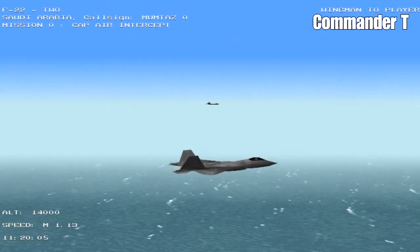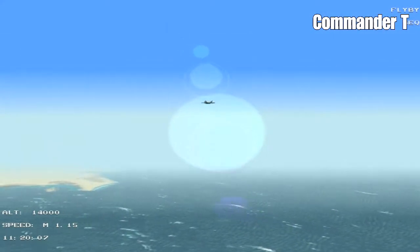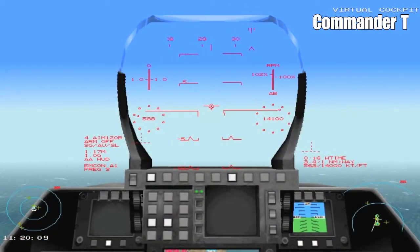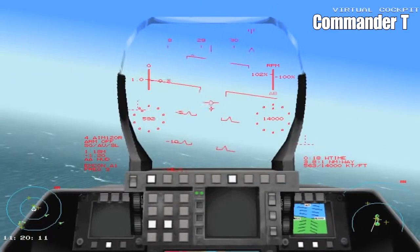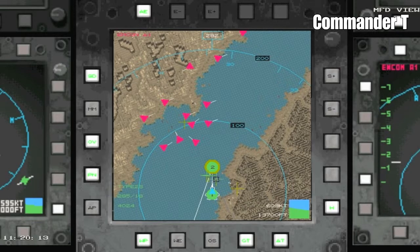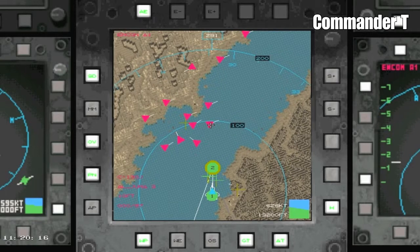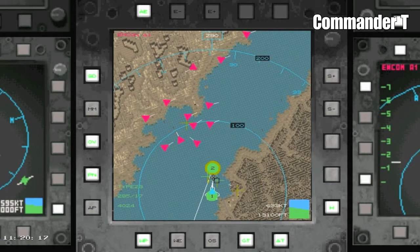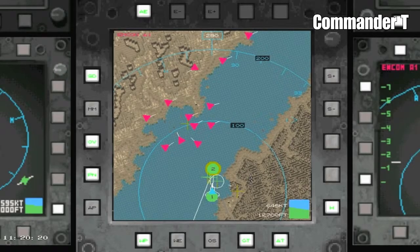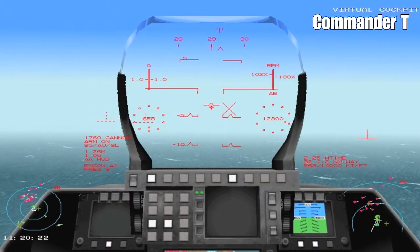We start in the air. We've got one wingman. We're about 14,000 feet, flying at the speed of sound. Now we check the tactical display — there's a lot of enemy activity denoted by these red triangles. There's some Rafales, some F-14s, and some transport planes. They're not flying directly into our location.